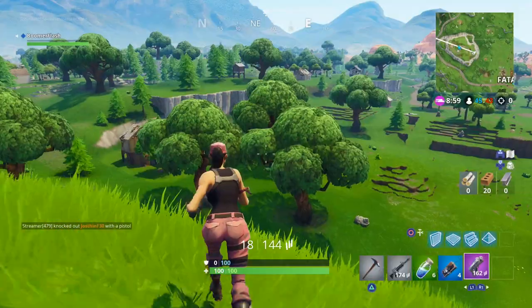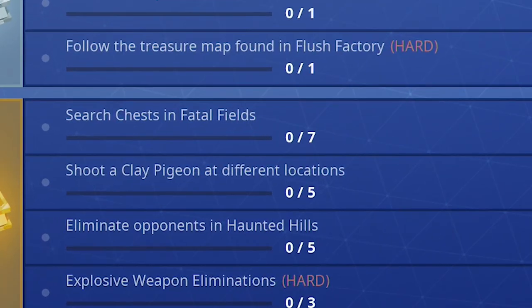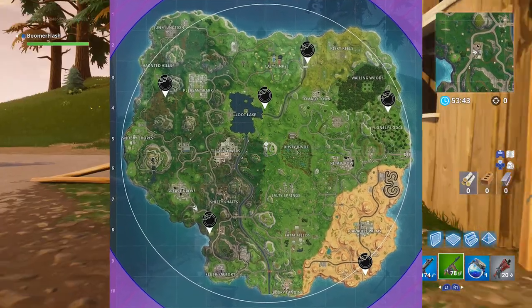Now the next one is for gold. Shoot clay pigeons at different locations. You have to shoot them at five different locations. There are clay pigeon shooters in six spots on the map.